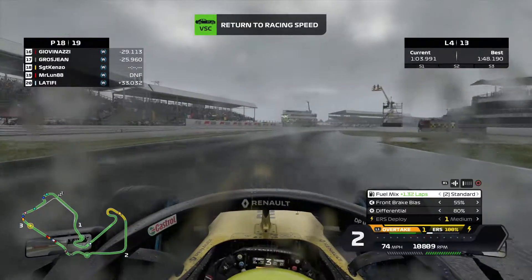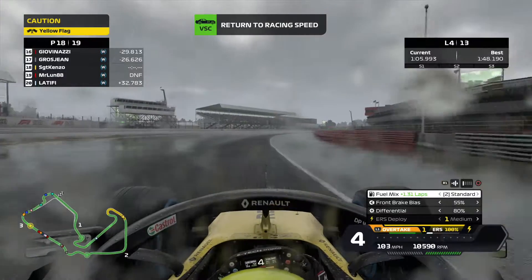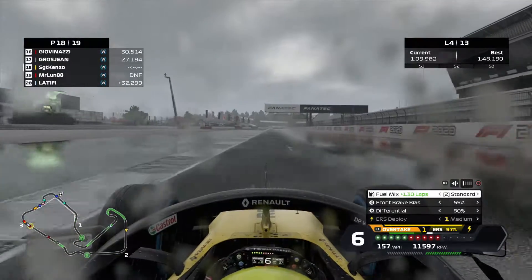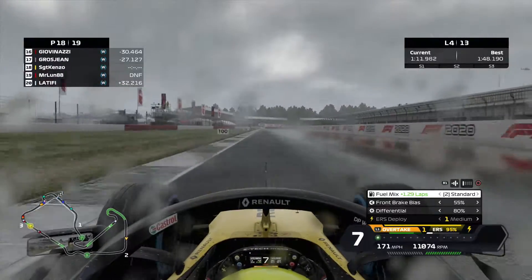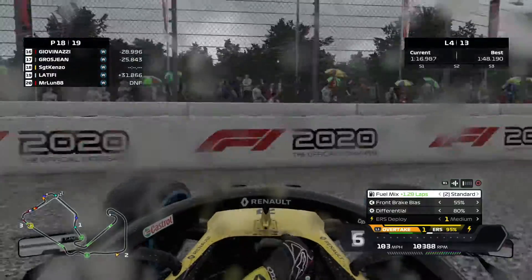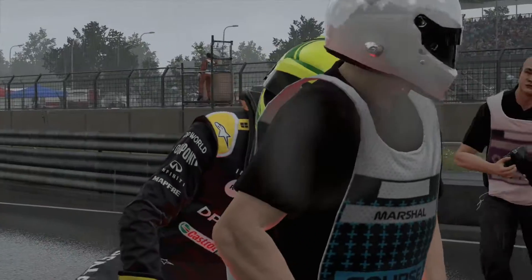We attempt to get going again. Coming back now, down towards the back straight, heading down towards Copse Corner. We try and make it and we end up completely cooking it — spinning it and breaking our front wheel. Never mind. So now we've got 100% wheel damage on the car. We are out of the race.